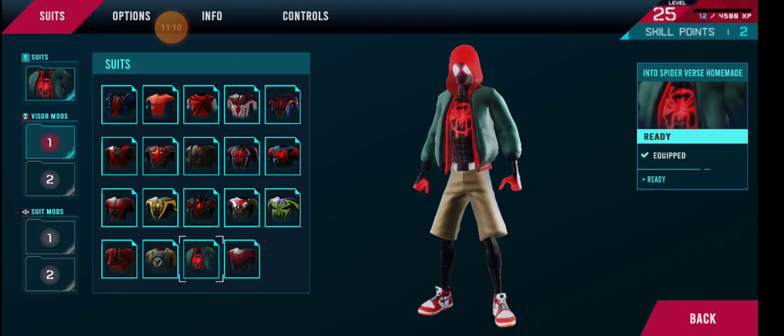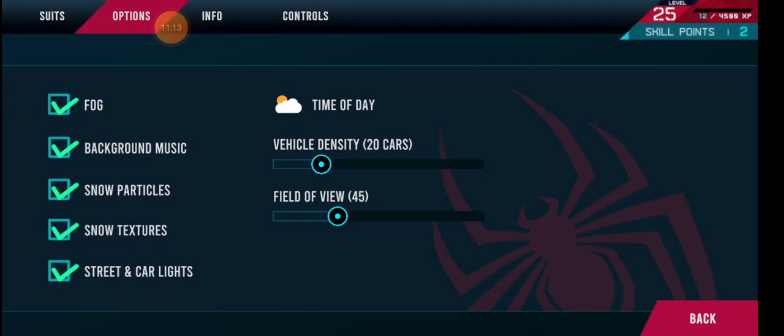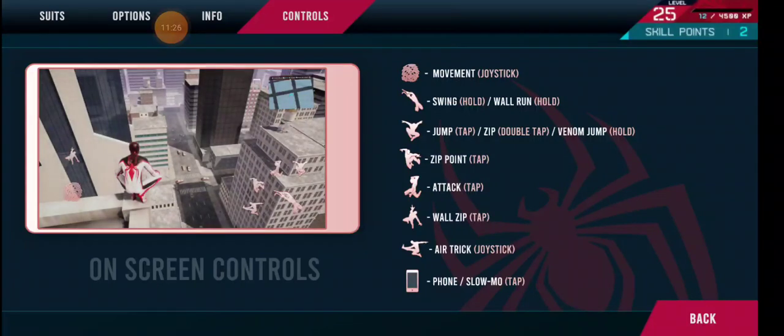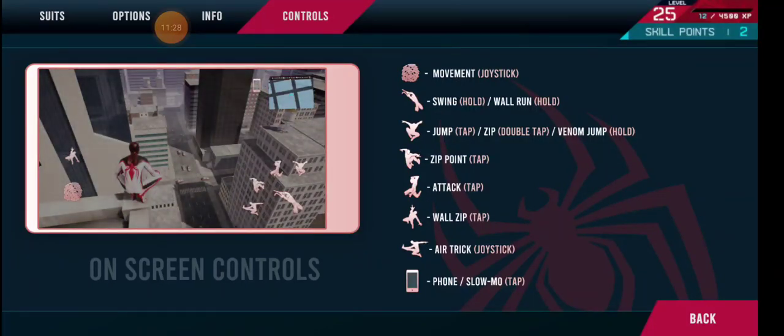You've got weather and stuff. In options you've got weather, fog, background music, snow particles, snow textures, and street and car lights — which is cool. Looking at the controls: swing and hold for wall crawl, jump, double tap for zip — it doesn't really zip but that's okay — venom hold, tap for zip line, tap for attack, wall zip where your thumb stick is, and air trick on the joystick.